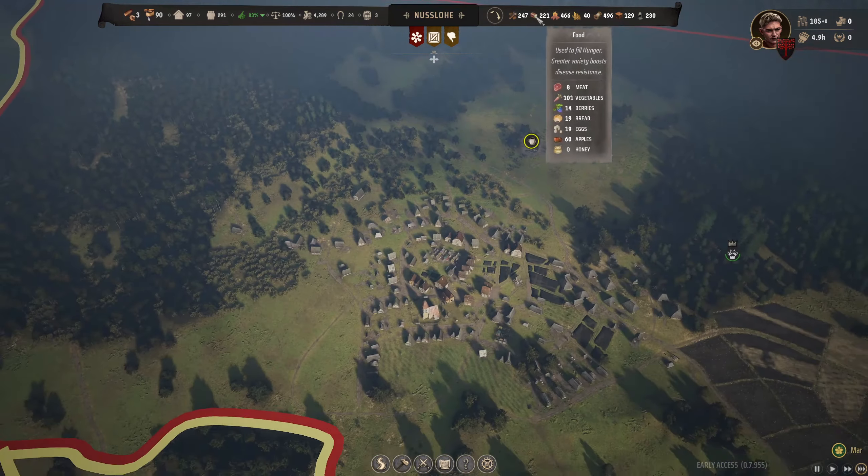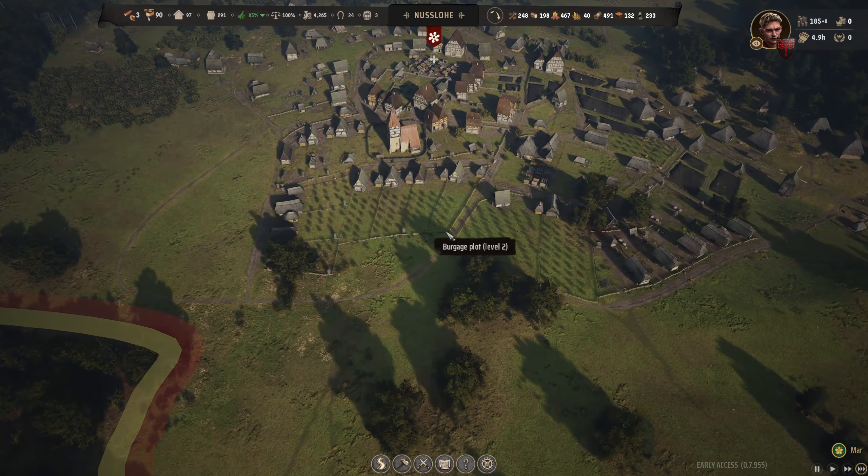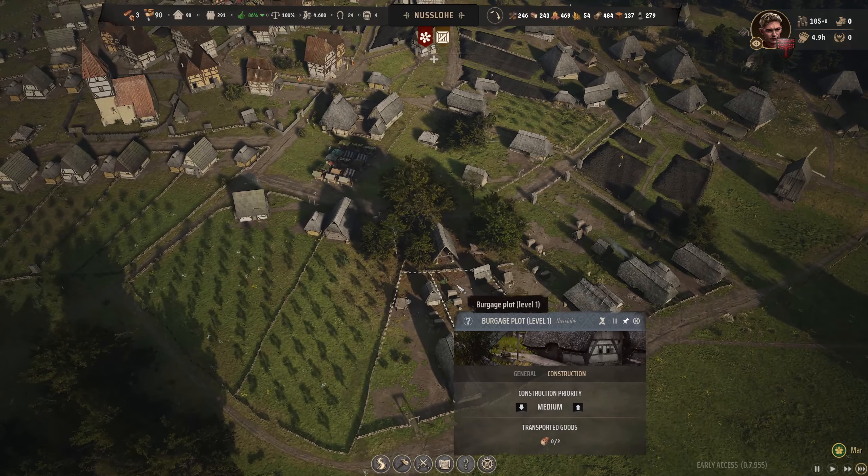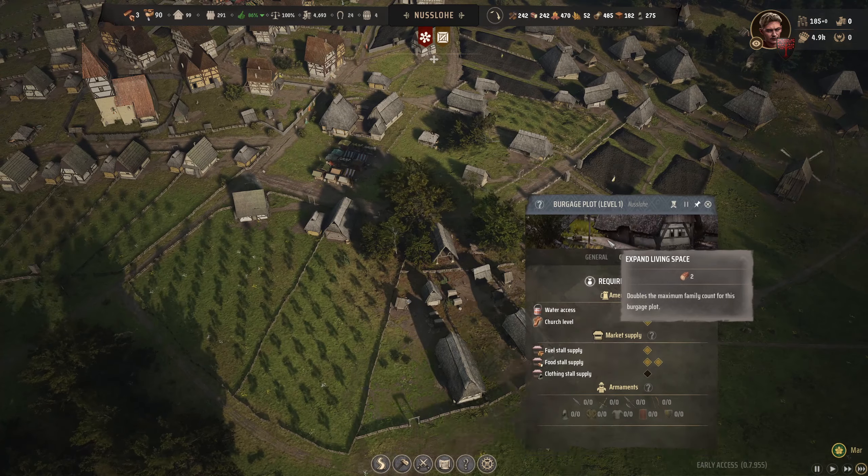We can get our berries back on now as well — nice and full. Let's get loads of food in. Veggies are starting to come in and the apples will come in towards the end of the year. I think we've finally stabilized this. Let's get these now upgraded to fit more people in. Loads of bread coming in! It's the distance — so you've got to be careful. What you want to do is make sure your flour granary is closer. That was our biggest problem all along — that's what I've done wrong. The travel time is just too long.